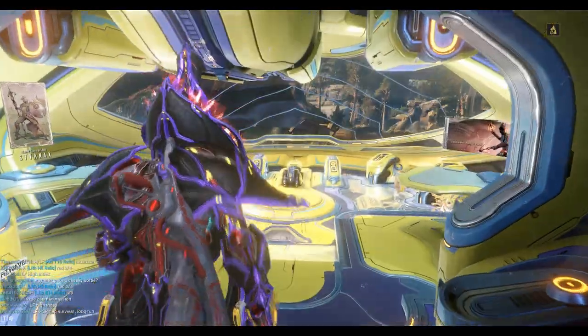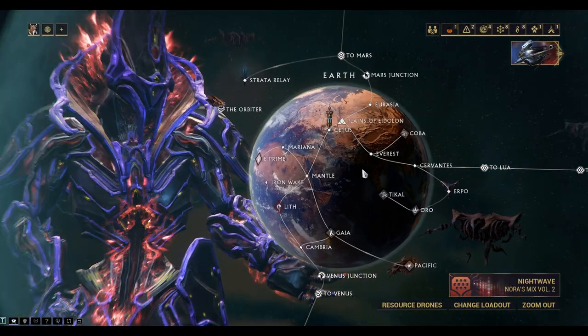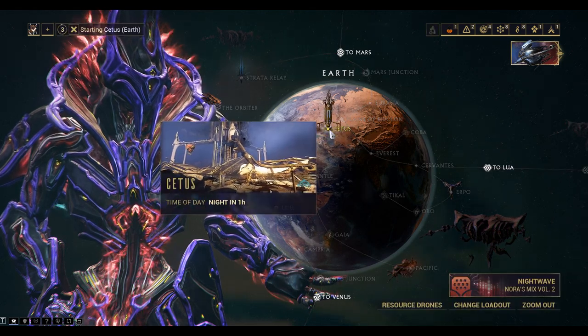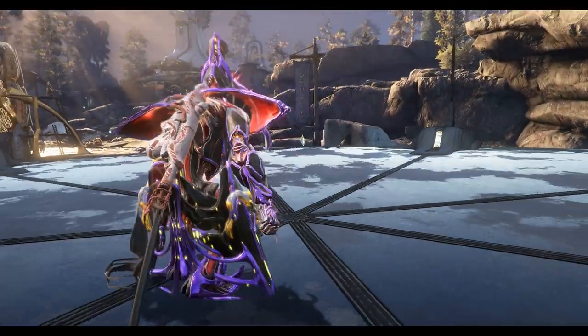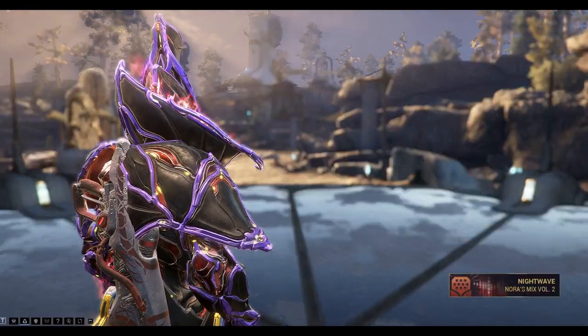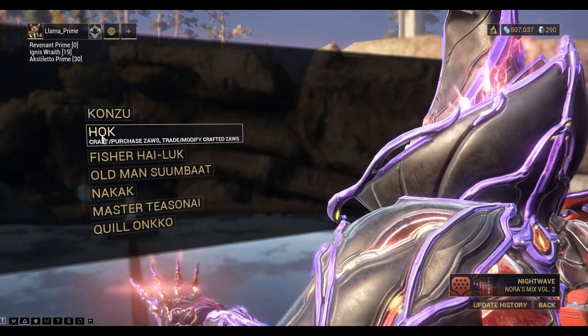So to build a Zor we need to go to Cetus. We can fast travel to Hock, and Hock is the Zor vendor.